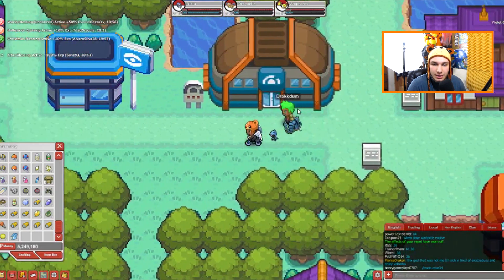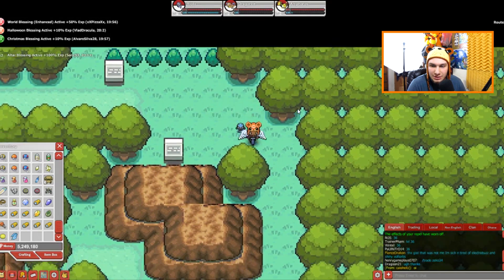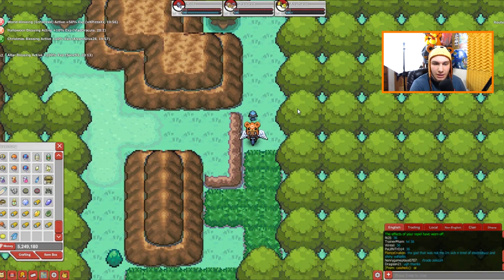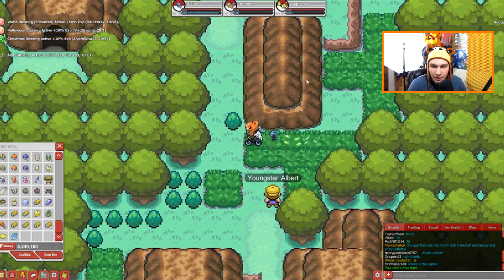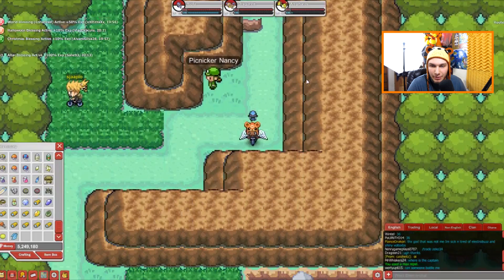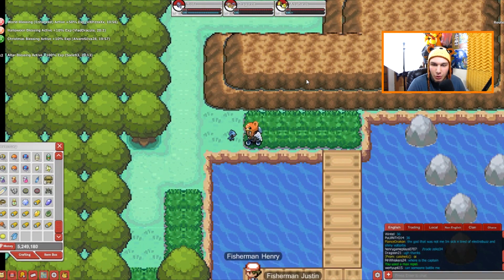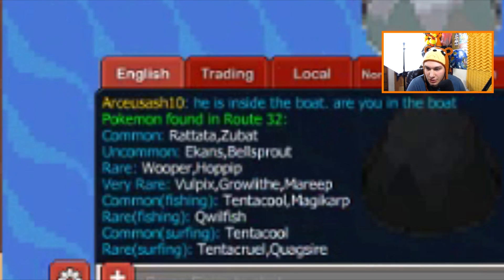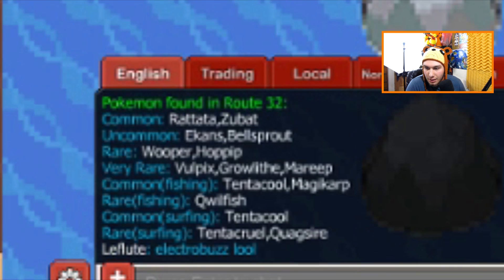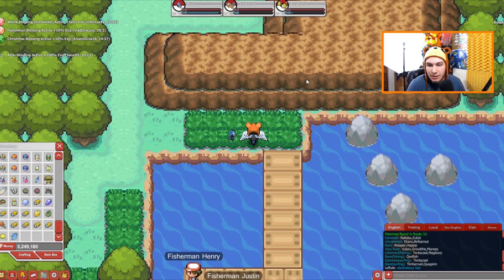Let's make it on over here — you go down south. I think Ampharos spawns down here. I just put on another Max Repel so I don't run into any wild Pokemon. Let's type slash Pokemon in the chat to check the spawns. As you can see down here, Mareep does spawn here — exactly like I said. This is one of the locations, guys.